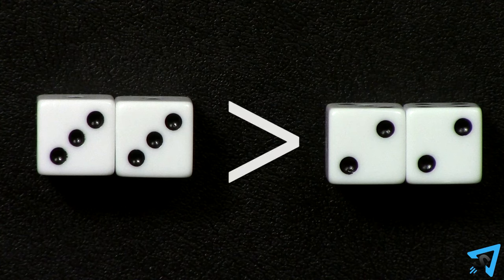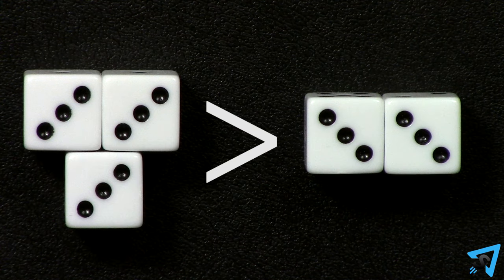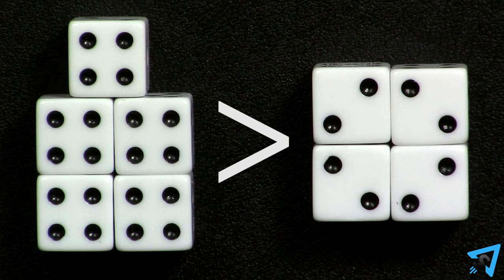The number of identical dice cannot be lower. For example: two threes is greater than two twos; three threes is greater than two threes; four twos is greater than three threes; five fours is greater than four twos.